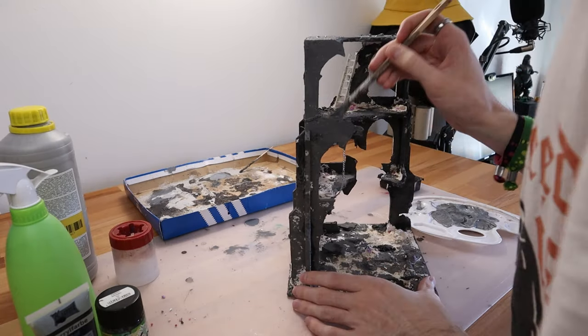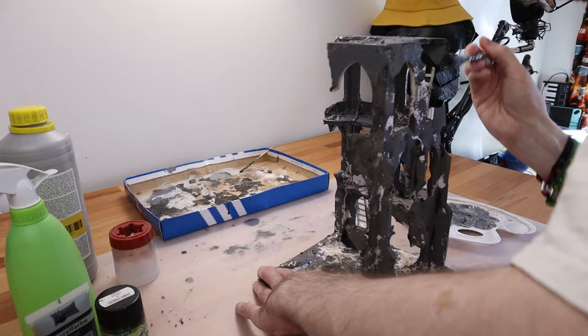Now to the paint brushes. I painted the whole ruin with a mixture of grey gesso, grey acrylic paint, and water.